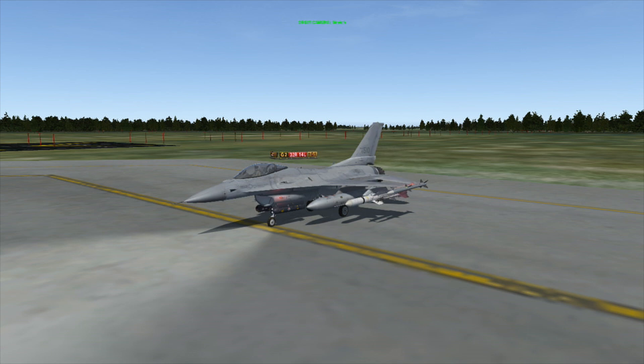The Harpoon is an anti-ship cruise missile. It cruises low to the water and then has the option to do a pop-up delivery, which makes it very hard to defeat for point defense weapons found on many ships.